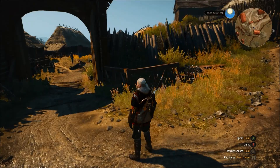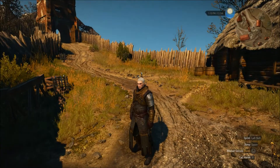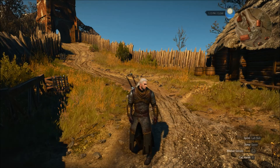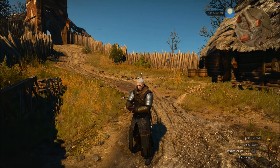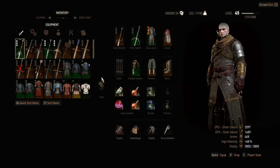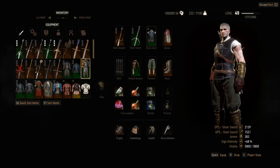The final mod I'm looking at today is called Cat Gear Reworked. It's a mod that improves probably the worst-looking armor in the game. First, I don't have the mod installed yet so we can take a look at what the armor looks like regularly.